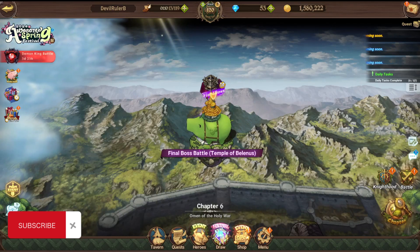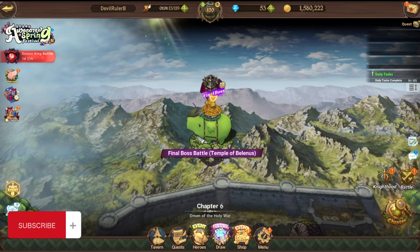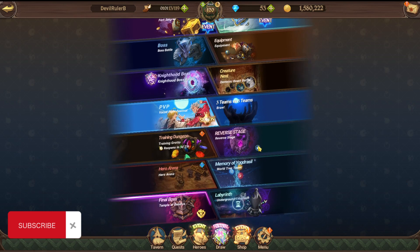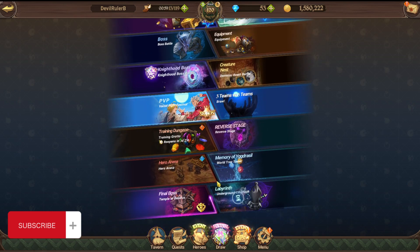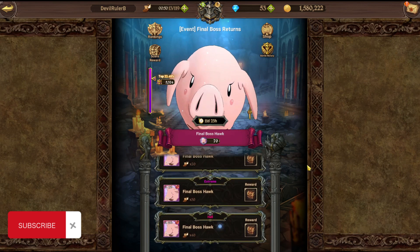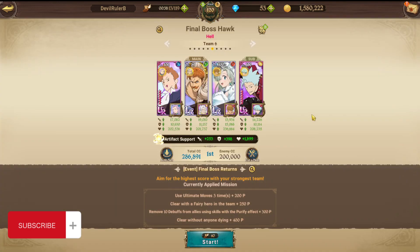Hey guys, welcome to the new video. Today's topic will be fighting against the final boss Hawk, which is available now. It's super easy - you can use anything to defeat him, but there are some criteria given by the game developers that can help you score higher in the game.